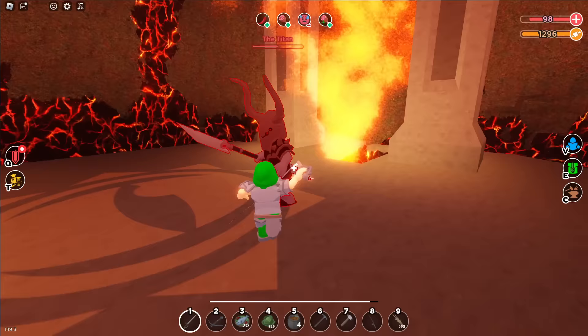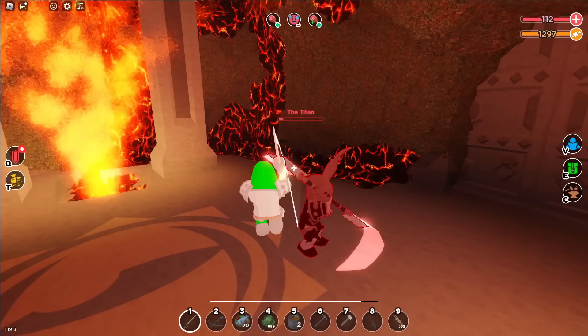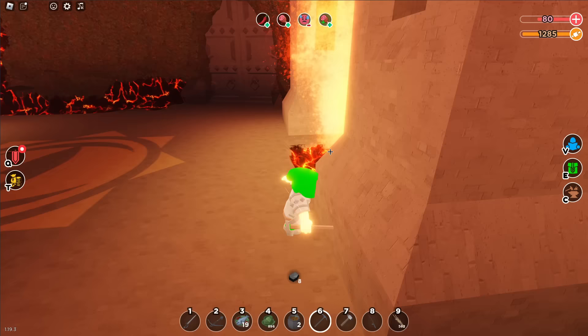Schmack, schmack, schmack, schmack, schmack. Stomp ability — boom. He's one shot! The volcano's erupted. Let me put my mouse on charge. Priorities and all that in the middle of an endgame boss fight.